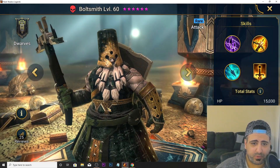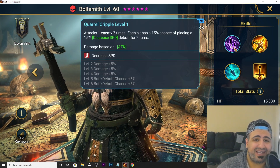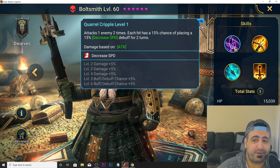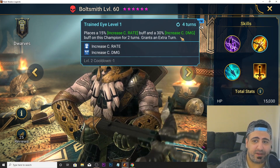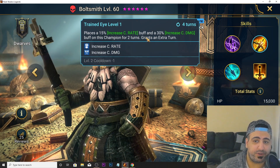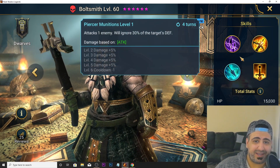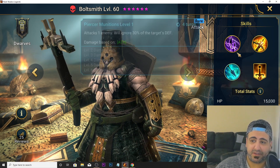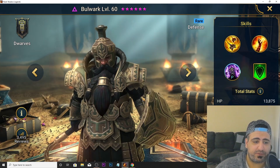Bolt Smith is a rare champion, relatively new with barely any reviews. His A1 attacks twice with a 15% chance of placing decreased speed. His A2 places increased crit rate and increased crit damage on himself for two turns and grants an extra turn. His A3 attacks ignoring 30% of the target's defense. Overall, Bolt Smith is B tier.